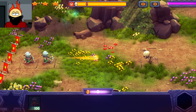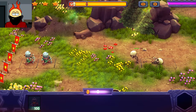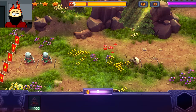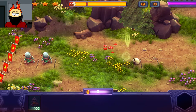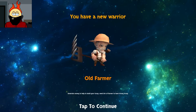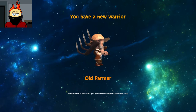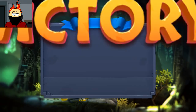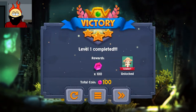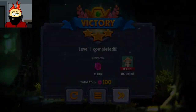Not a big deal — a lot of little typos, though. It's telling me to pay attention that a big wave's coming in. I have a new warrior — Old Farmer. Generate money to help build your troops. Lots of farmers to have strong troop. Victory! Level 1 complete. Reward — a hundred gems? What the hell are the gems for? Alright, let's just go on to the next level.